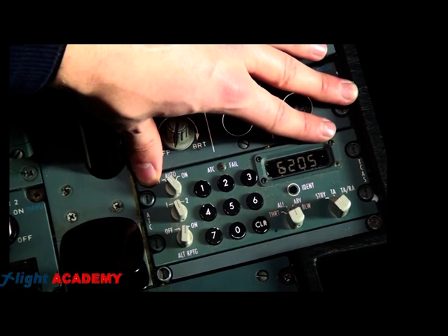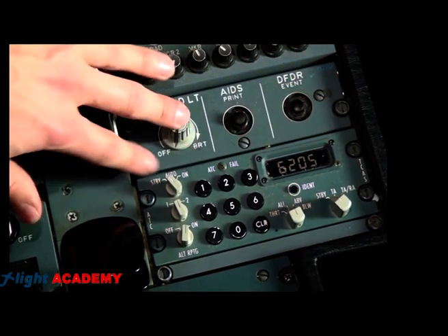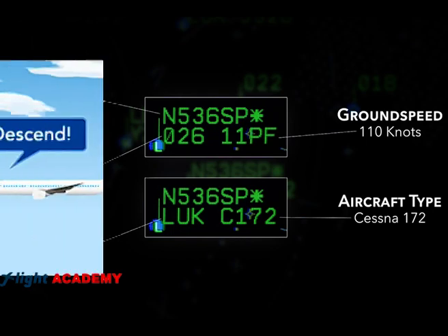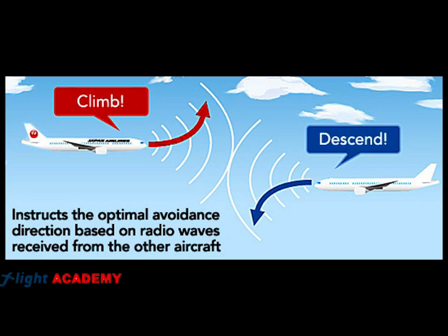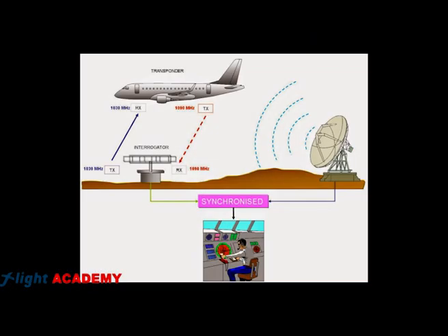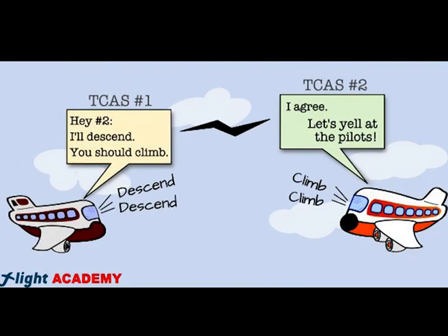The transponder is a system used for the air traffic controller to have some information about a certain plane's trajectory, altitude, etc. It is also used to avoid collisions in the air. The transponder is a mix of two words: transmit and respond. That's how this system can predict a potential collision and its avoidance maneuver.